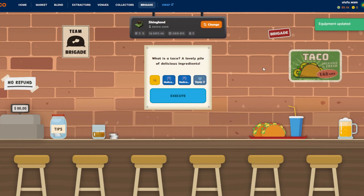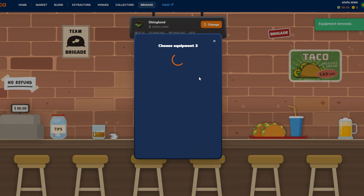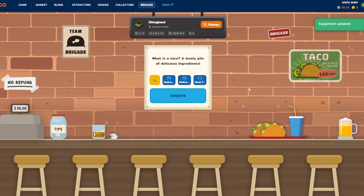Once you're all equipped, unlike changing venues which has a five-minute cooldown, equipping your NFTs has no cooldown. There's also no cooldown to unequip — you just click on them, confirm, and your equipment is unstaked immediately. Some games make you wait 24 hours before you can unstake, but thankfully Taco does not do that. It's nice because you can easily switch if you put the wrong item in.